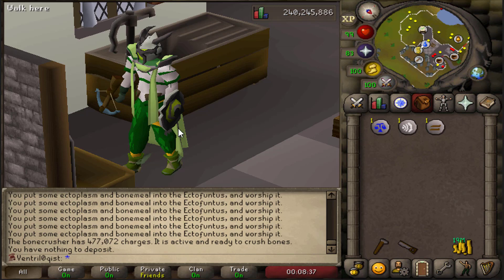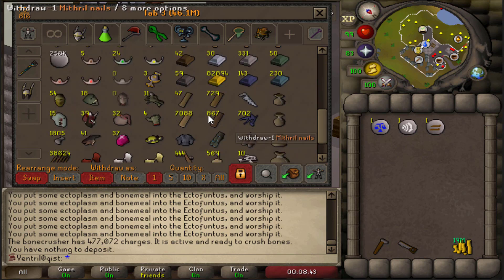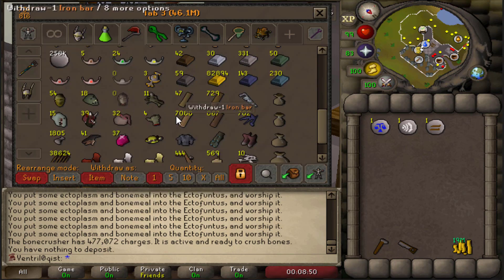Now that we have sorted out the Smithing element of the episode, the next thing I'd like to move on to would be Construction. I have now finished any and all attempts at medium clues via Eclectic implings, so it feels like a good time to offload these 7,000 oak planks. I've calculated that 7,000 oak planks will equal out to about 420,000 Construction XP - don't underestimate how much you can bank via the Eclectic grind.